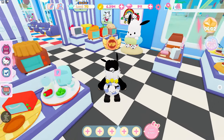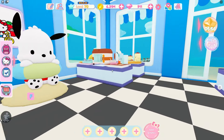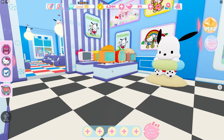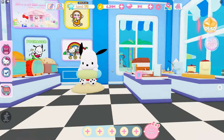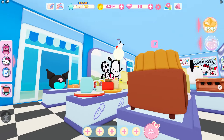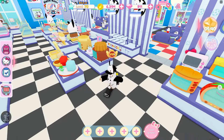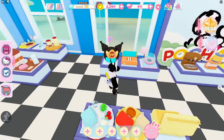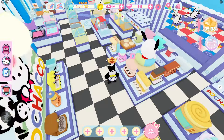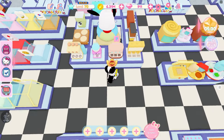I thought it'd be perfect to add some classic checkered floors to the kitchen since it matches pretty well. I have some machines back here and I have a lot of space back here, so I really wanted to do something different with the counters. I have some machines there, lots of wall decorations over here, and then in the back we have some more machines, a pickup counter and order counter right there, and more machines.